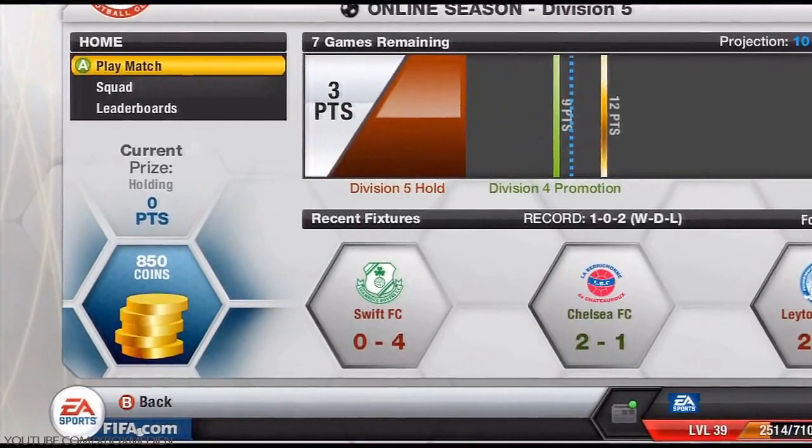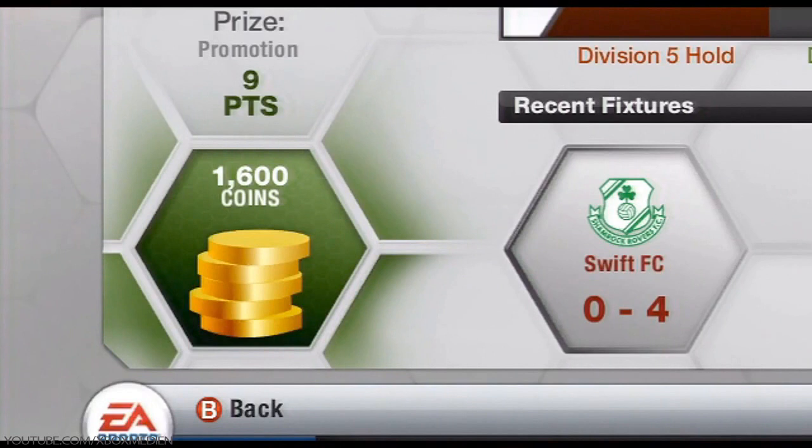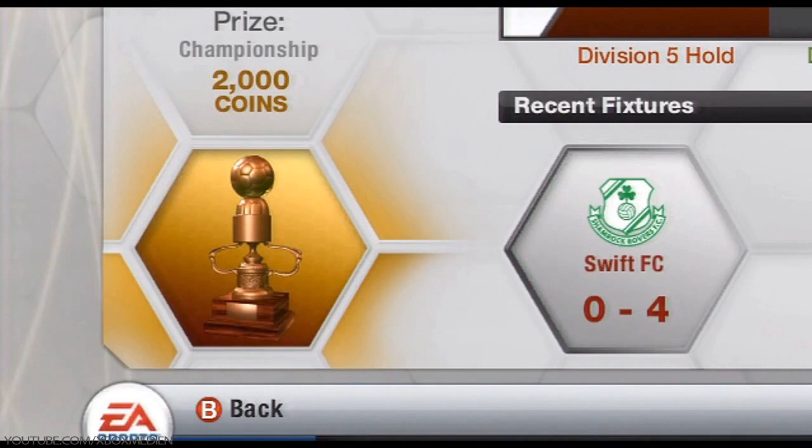Another tip is to play in the seasons mode. This is probably the mode you guys will play the most anyway. But if you just stay in the same league and don't get relegated, you get yourself 900 coins. 1,600 coins for getting promoted, and for being the champions I believe you get 2,000 coins. This may increase the further you get up the league — so when you're in Division 1, you get a lot more coins, plus a couple of bonus packs as well.